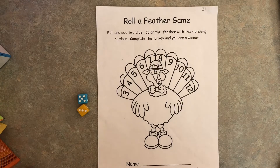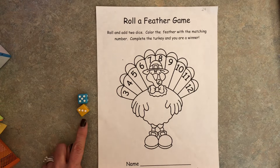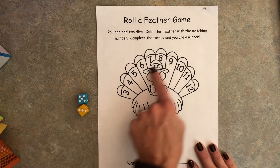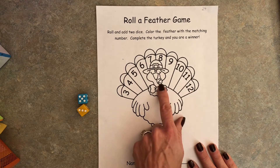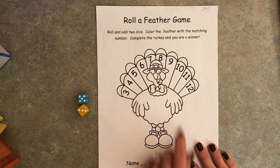Hi TK friends. This is a fun turkey game to play with a partner. You could make a copy of this so that you could play with another friend or family member, or you could play all by yourself. All you're going to need is two dice and some crayons. You have your turkey here with different numbers on his feathers, and there's also a number two on his waddle.